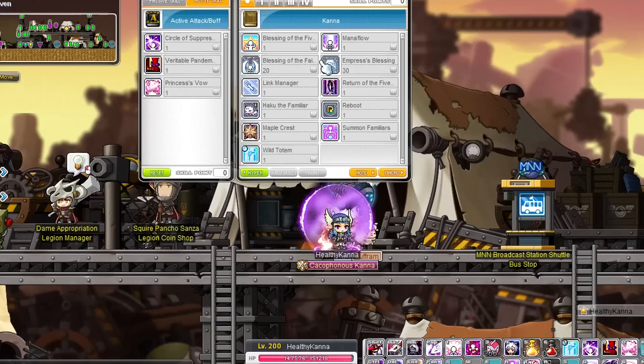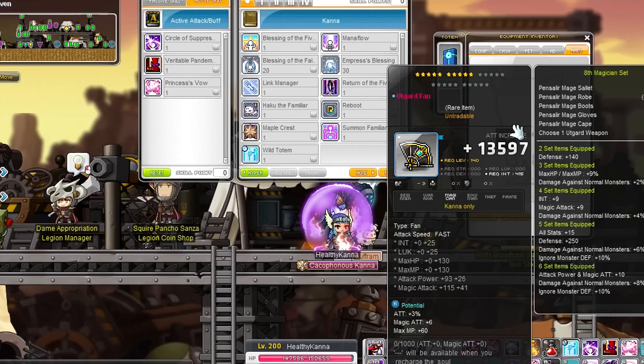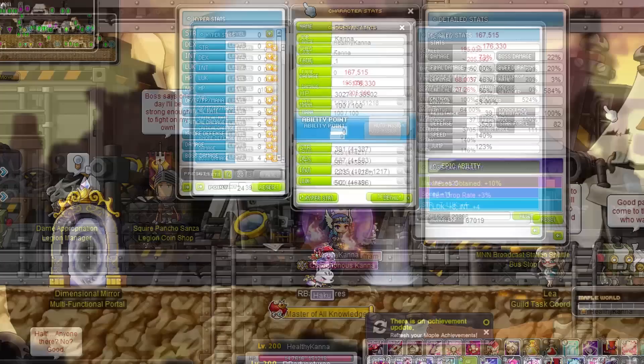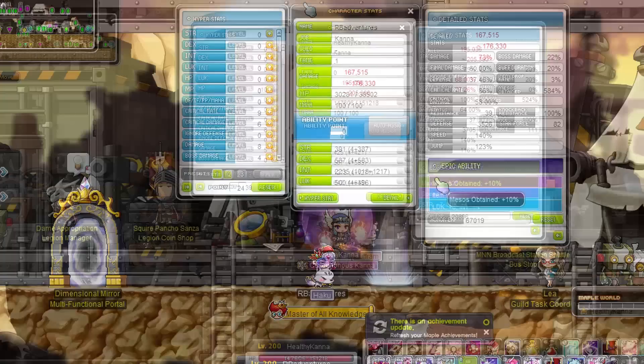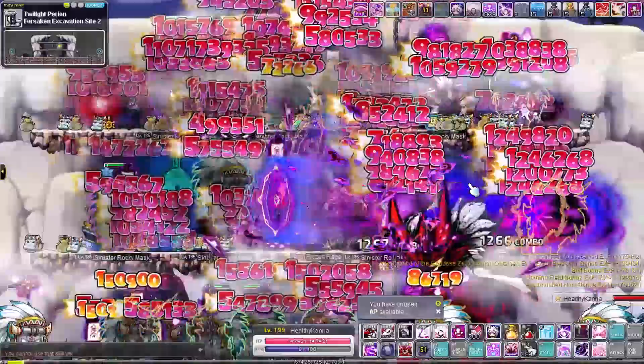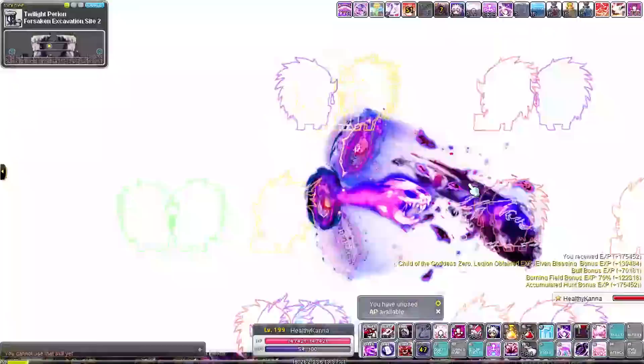So, HP Kanna — how viable is it? Surprisingly, with enough legion and link skills, it's not that bad, at least up to this point. It's mostly thanks to those legion and link skills that I can boost HP even more while still having a lot of base INT. I don't think my damage was lacking that much — I even compared ranges to my normal Kanna and my HP Kanna is actually doing slightly better, though the other one has 2% less damage and uses a frozen set, so it's not a completely fair comparison. We do sort of get around the same results, so it's slightly weaker but not by much. It actually makes me wonder if you can scale infinite magic attack — do you even need main stats to begin with?